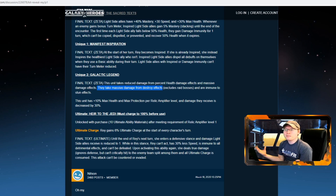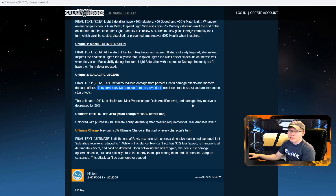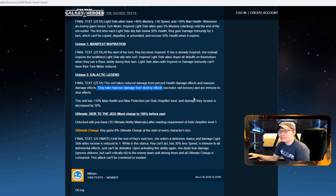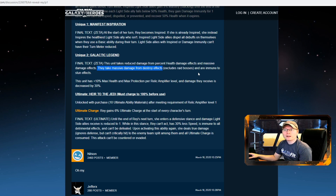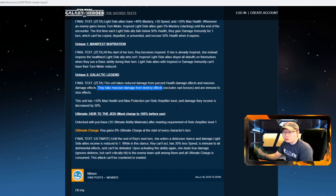She gains 10% max health and max protection per relic amplifier level, so at max relic that's 70% of both, and damage received is decreased by 30%. I honestly can't see a meta team right now that can beat this. It'll be interesting to see if there are any counters - like even the CLS team can counter GAS, but I don't know if there'll be a CLS team that can counter Galactic Legend Rey.